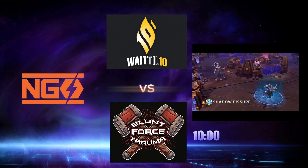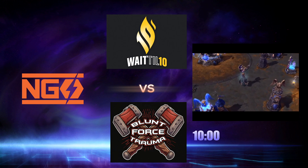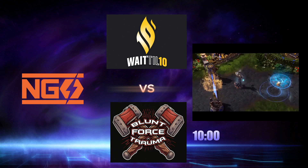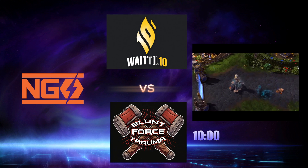Shadow Fissure is a more direct source of damage. Like in the Naxxramas raid, Kel'Thuzad summons a fissure that crackles and explodes, dealing damage to anyone inside. The ability is global and can be cast anywhere he has vision. If the enemy thinks they can simply step to the side, Kel'Thuzad has more than enough tricks to prove them fatally wrong.